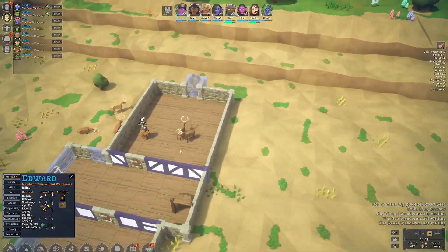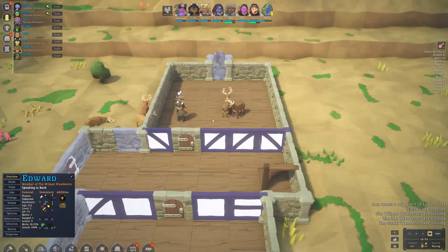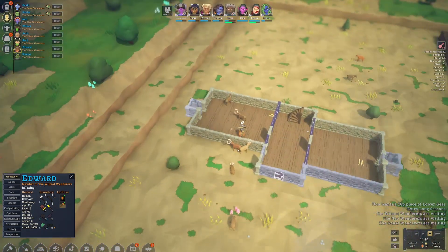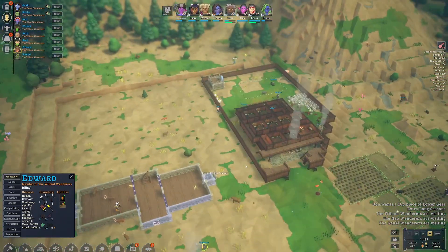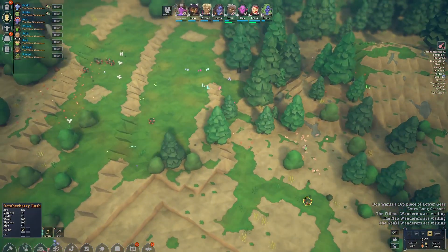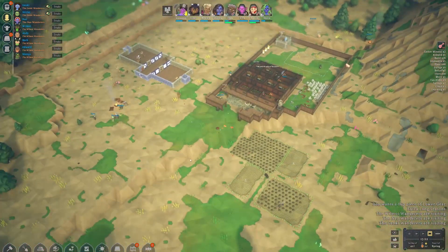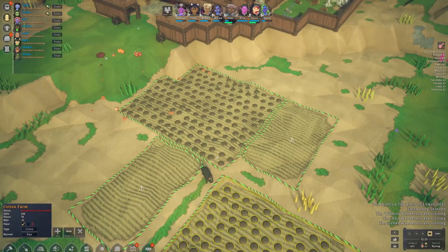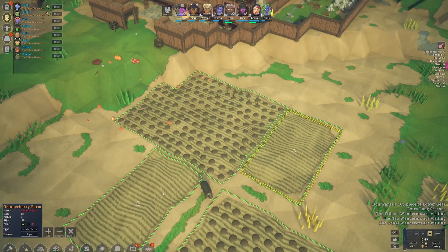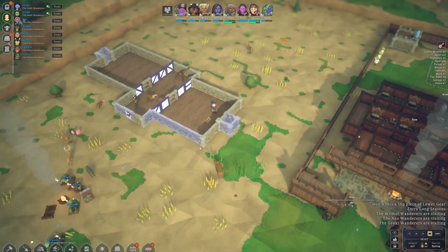Actually, we need a storage area too. So we might want to put a storage area right next to here, because I was thinking of making this into the cooking slash crafting area. I think it would be a good idea to put everything in one spot. We have corn being made right there - well, cotton, not corn - and then we have pumpkin, and then octoberry, which still needs to be taught at some point.